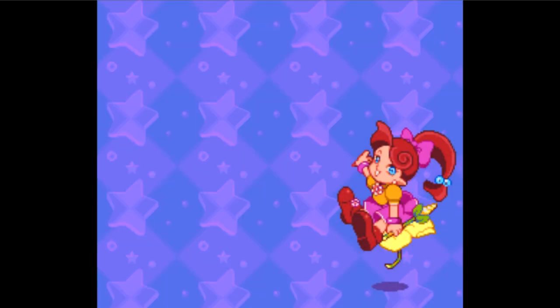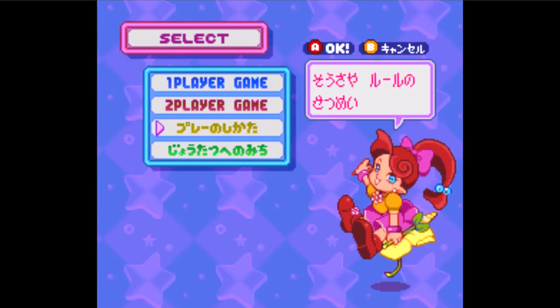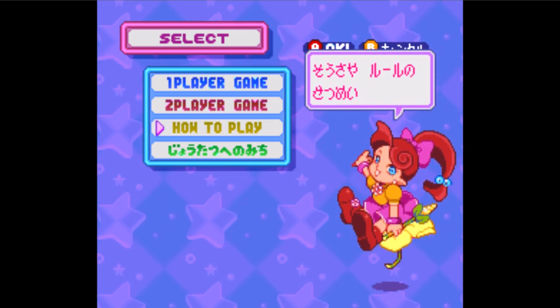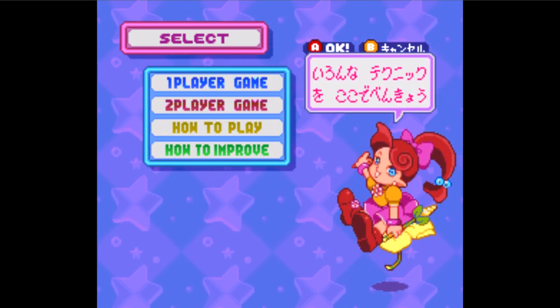Here's the game menu in English. The first slot is for one-player games. The second slot is for two-player games. The third slot teaches you how to play — in this mode, you'll learn the rules of the game. In the last slot, you'll learn how to improve. Here, you can study various techniques that will be sure to make you a top player.